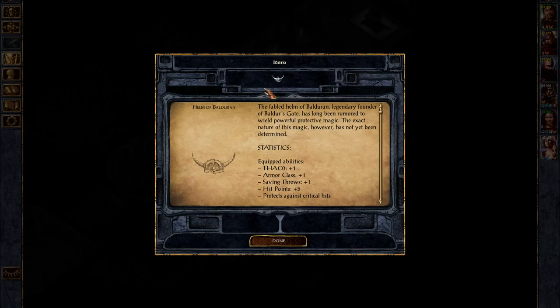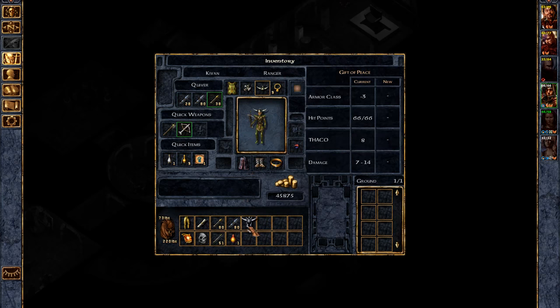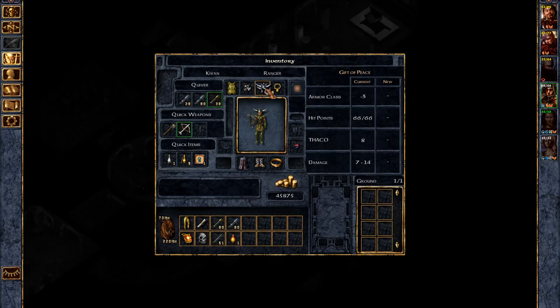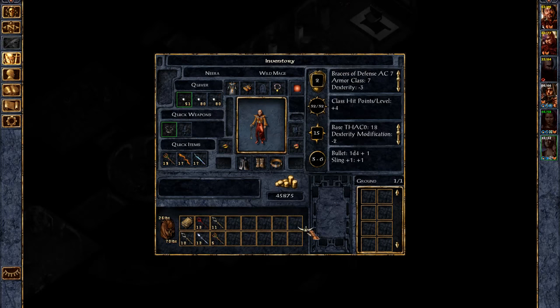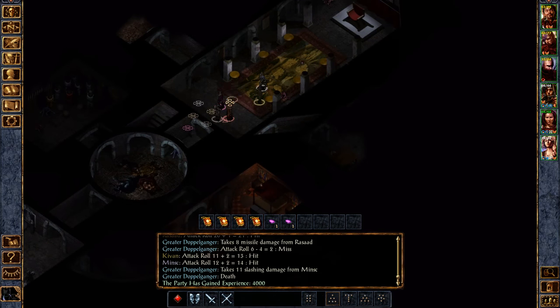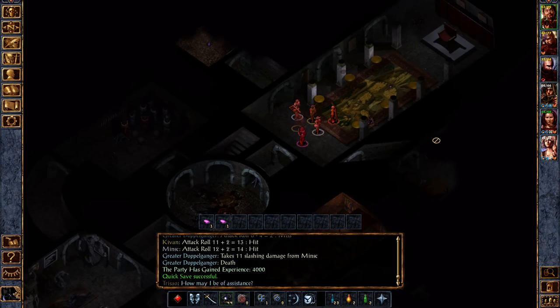Is that the helmet Balderan? Yes it is. So let's give it to Kivan — Kivan only has a rip — no actually he's got the Gift of Peace which is much better. This is the noble home of the noble. You know what, we'll sell it — if we need a morale boost we can just cast Resist Fear.